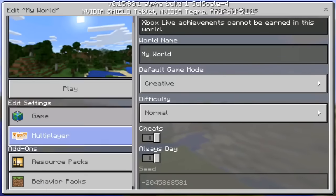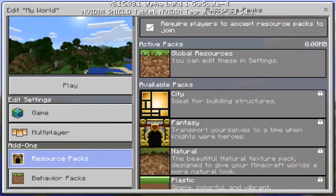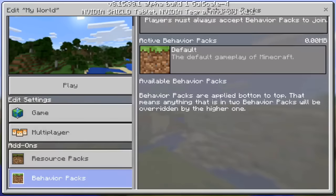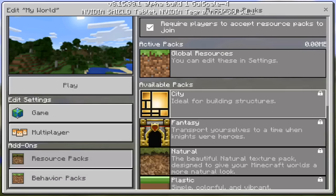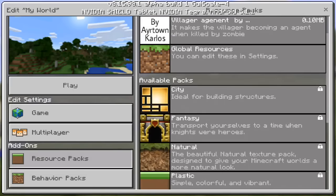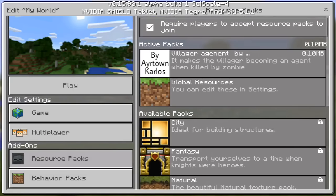Last but not least, there's a new option for resource packs right in the edit options when you create a world. As you guys can see, we've got the addons, the resource packs, as well as the behavior packs. If you guys do not know what a behavior pack is, this basically tells you that before you join a world, if it has a resource pack or an addon, you have to download it before you can join.